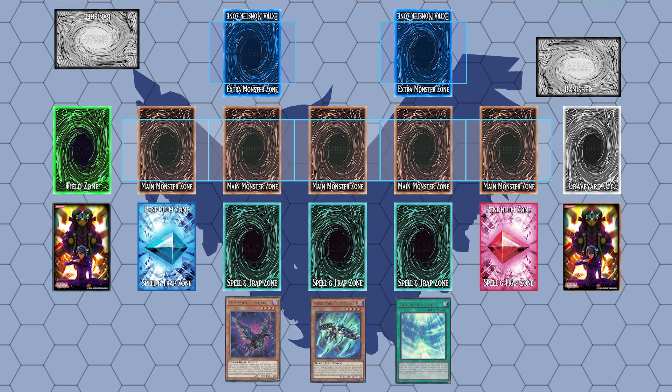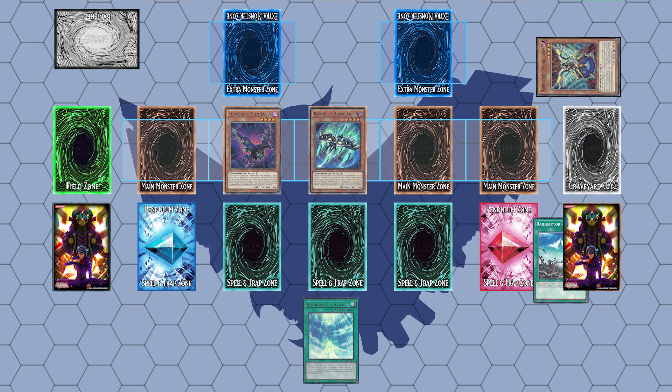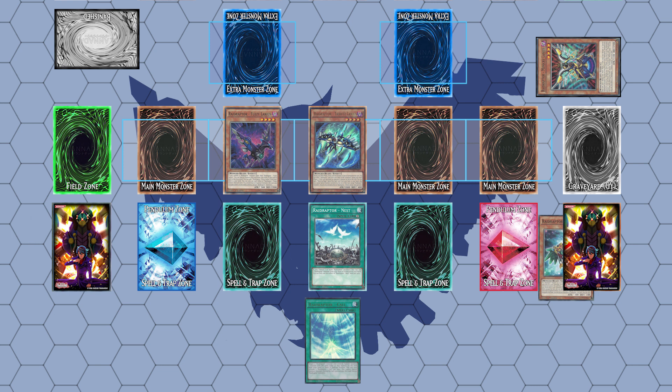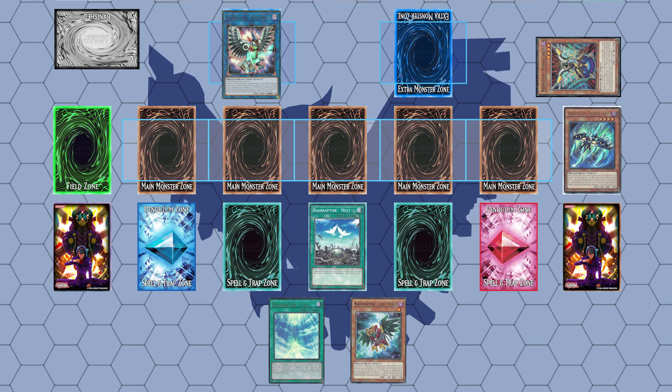This next combo is designed for the pure version of the deck and will include both Fuzzy and Raid Raptor Cool. You start the combo by summoning Tribute and Fuzzy. Use Tribute to send Mimikry to the Graveyard, and use Mimikry to search Cool if you have Nest in your hand, or vice versa. You will then use Nest to search a copy of Last Strix, to which we will summon Wise Strix — but do use Fuzzy as link material for the next play. Have Wise Strix set as Chainlink 1 and Fuzzy as Chainlink 2 in order to avoid Wise Strix being Ash Blossomed.